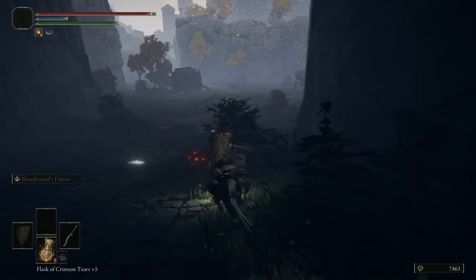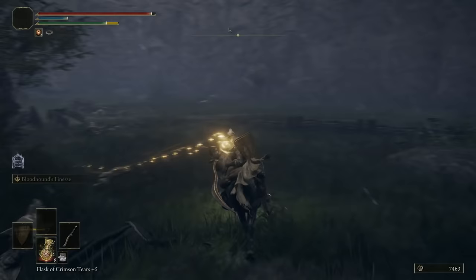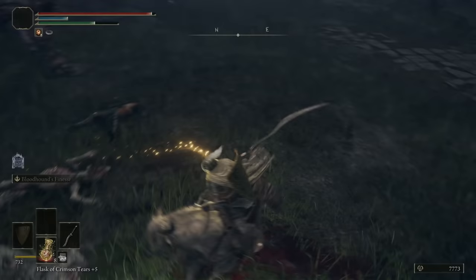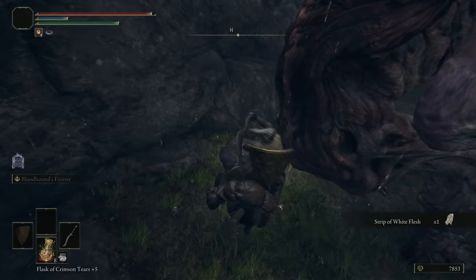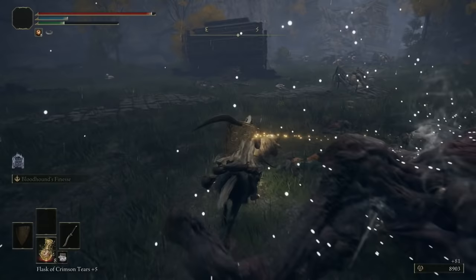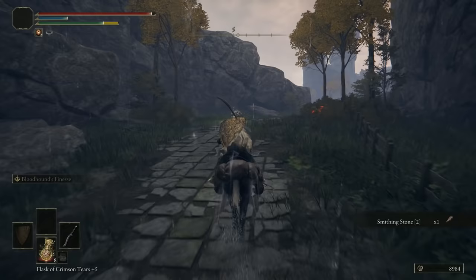Let's get back on the road — there are several items up here and also a giant. First though, there's a bunch of dogs — let's take them out first because they'll be very annoying otherwise. You could just rush to get the items, but rushing the dogs while they're unaware makes it a lot easier. The giant is not attacking right away so you get some free hits. Watch out for the other enemy though. We get that free XP — let's get the items.